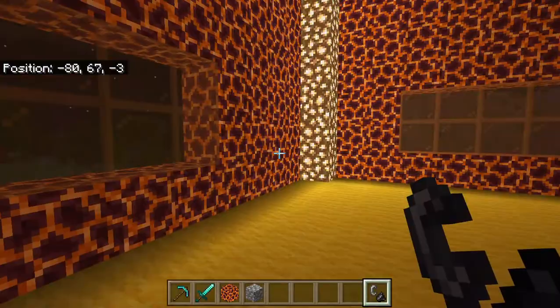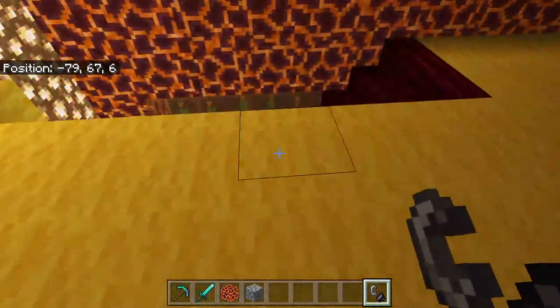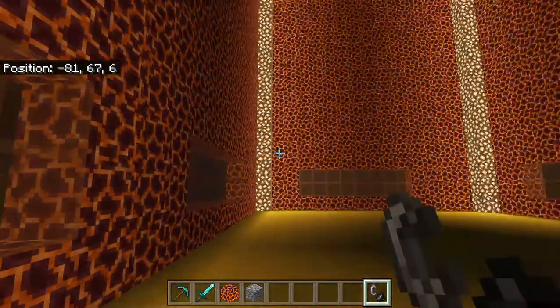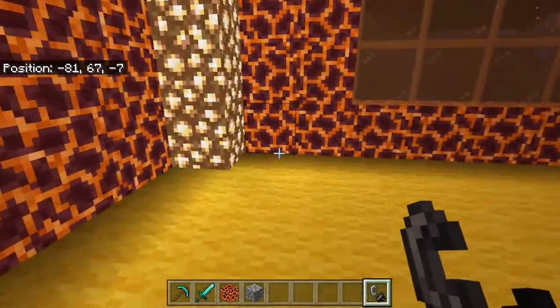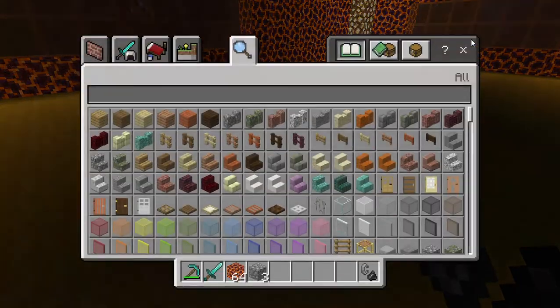Here's our second floor. We already put windows in here — we have a little window right here by the staircase, and there's one right there where the flowers are. We're gonna be decorating this. I think this should be like a bedroom of some sort.